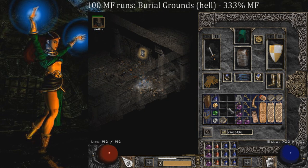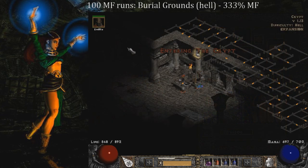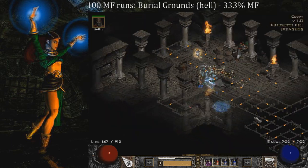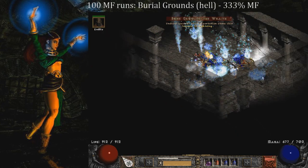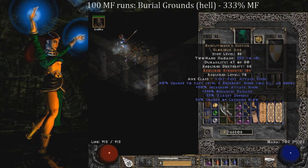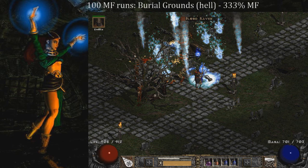On run 26, seven runs after the Tal Rasha's belt, I find a four-socket Colossus Voulge, as you can see here. That's going to be pretty good for an Insight or Infinity if I want to make that, but I still need to find a Vex, Mal, and Ist first. On the same run 26, I also found a 20 life small charm. On run 27, I kill an elite pack and find an Executioner's Justice. Completely useless for me, but as a collector or for a Barbarian it's worth mentioning — it's a top high-level item. Then on run 29, we have Razor's Edge from Blood Raven, which isn't a particularly strong weapon but is a high-level item worth noting.